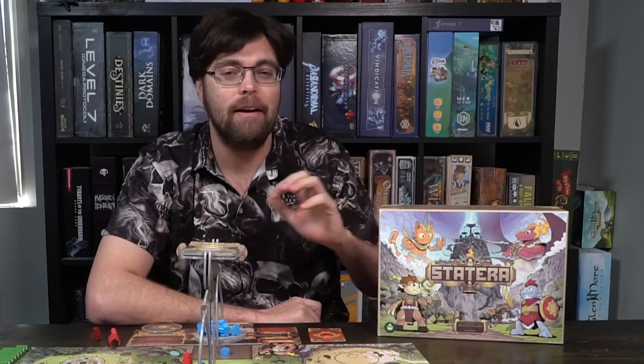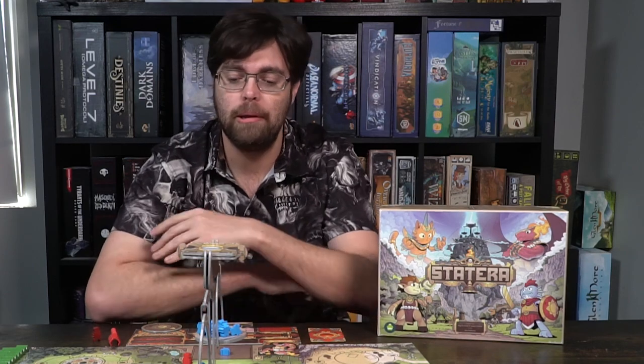Hey guys, and welcome back to another Unfiltered Gamer board game review. Today's game up on the tabletop is Statera by Fat Board Games. This is a 2-4 player, asymmetric style board game that takes roughly about 45 minutes to 90 minutes to play. And in Statera, you're playing as one of four different factions.